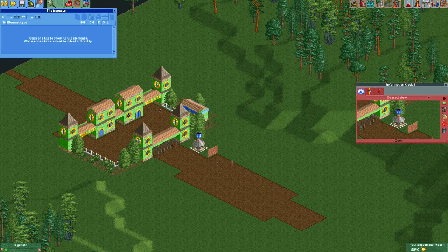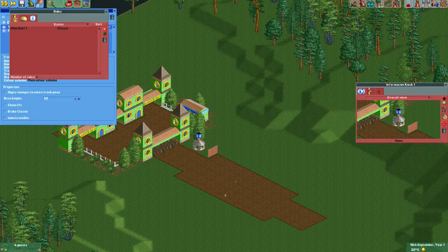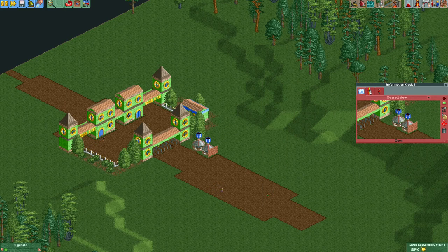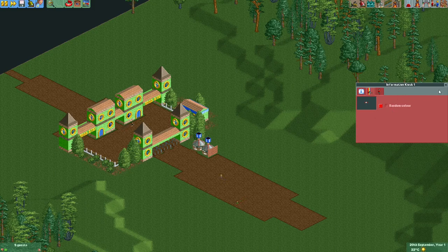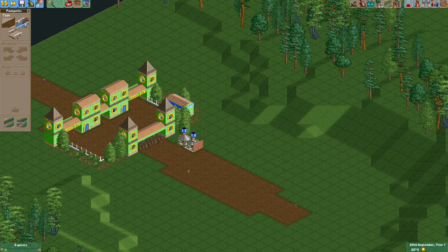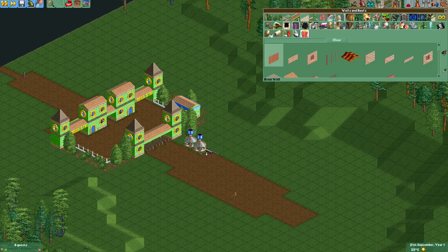Instead of building two information kiosks, I like to just copy a building and place a copy of it right next to it — though that really depends on the layout of your stalls. With the tile inspector you can copy and paste a stall, and it's still considered the same ride. So I select the track piece for the information kiosk, copy it, and paste it. Now I have a second information kiosk but it's still the same ride, so changing the color of the umbrellas only needs to be done once.